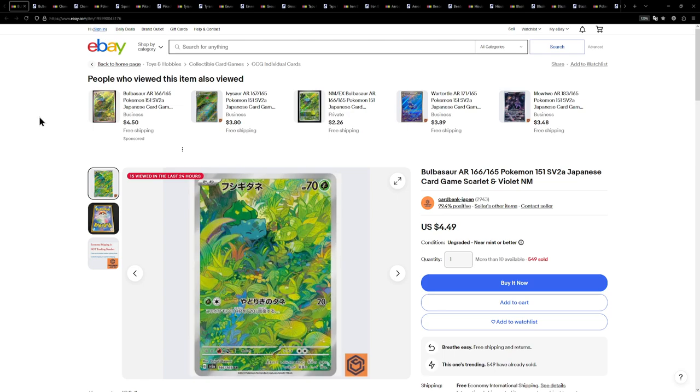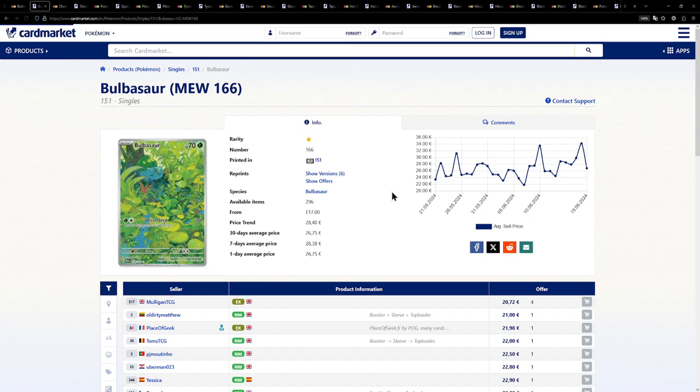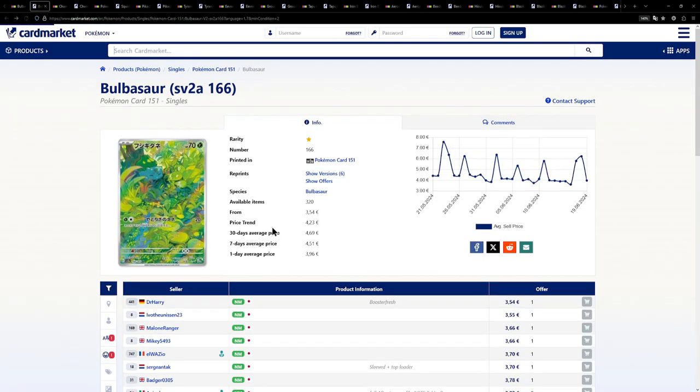The Bulbasaur from the Japanese Pokémon 151 expansion. This one being available for $4.49 or on the European side for €3.54. If we just compare that real quick to the English version, which is sitting at around €20 for a near mint copy — that is quite ridiculous and I know which version I would choose.